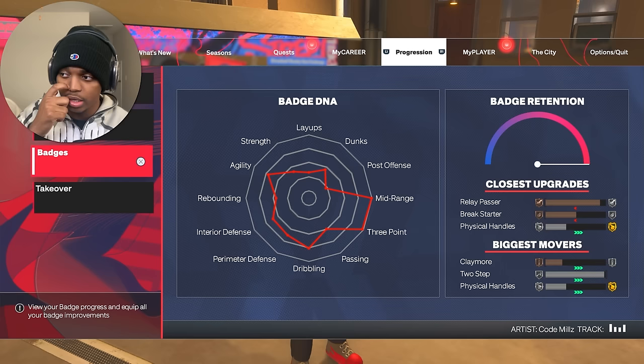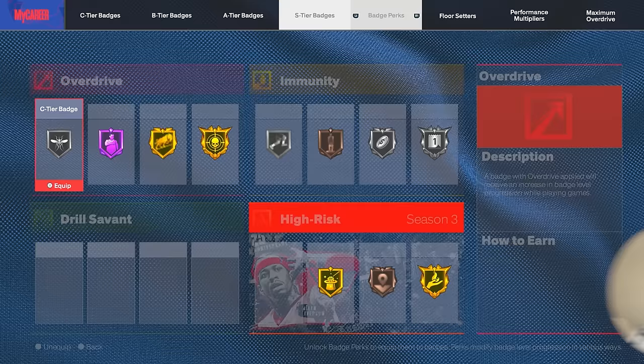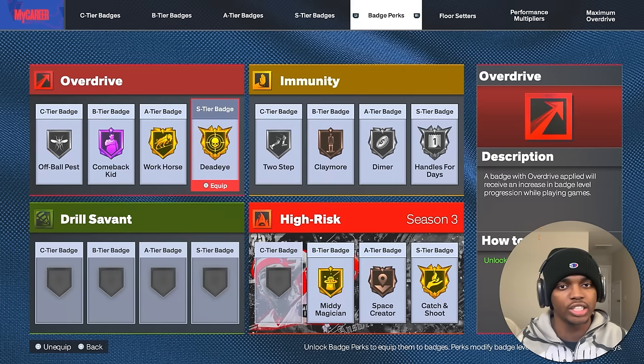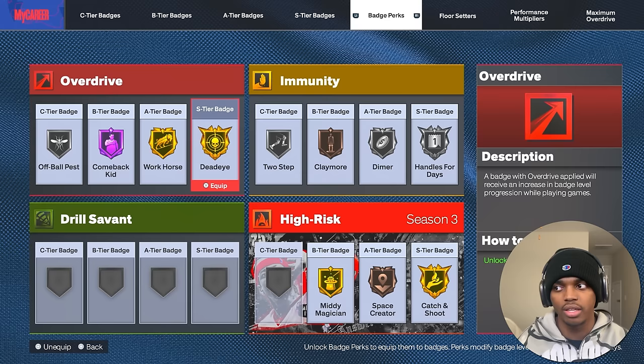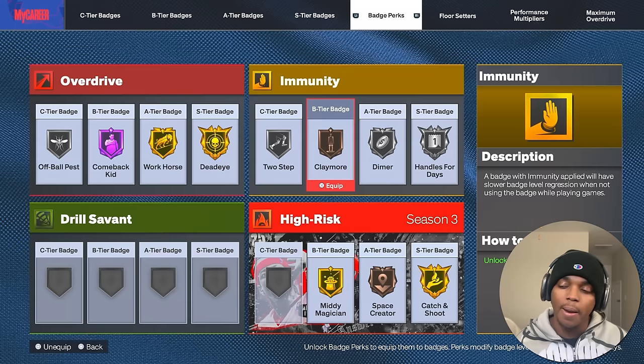To maximize your time on badges, make sure you have Overdrive Immunity and High Risk equipped, and if you have it unlocked, Maximum Overdrive. Overdrive gives a boost to any badge you're working on — if you shoot a Dead Eye shot you get more progression for that badge than without it. Immunity slows down the regression — because in this game your badges actually drop — so put Immunity on whichever badge you really don't want to drop.